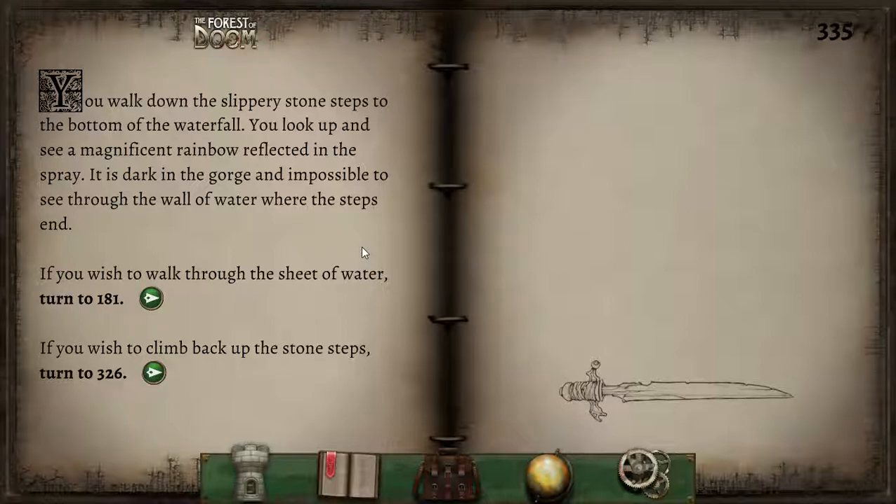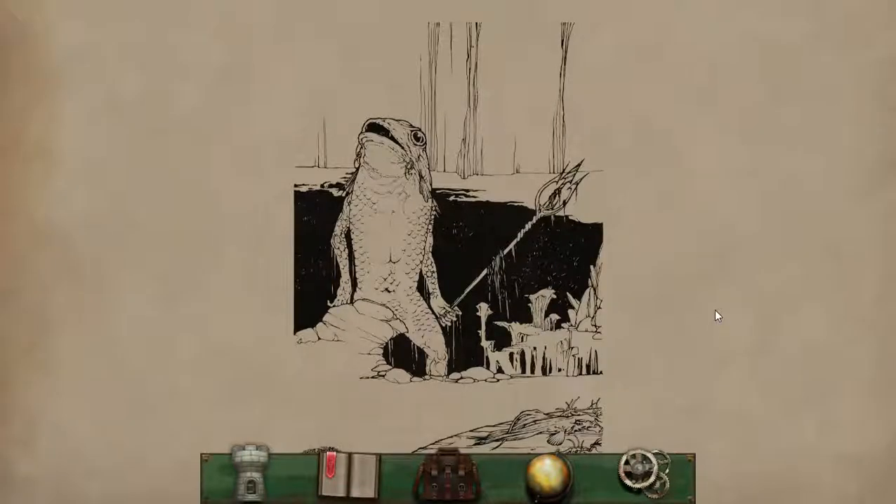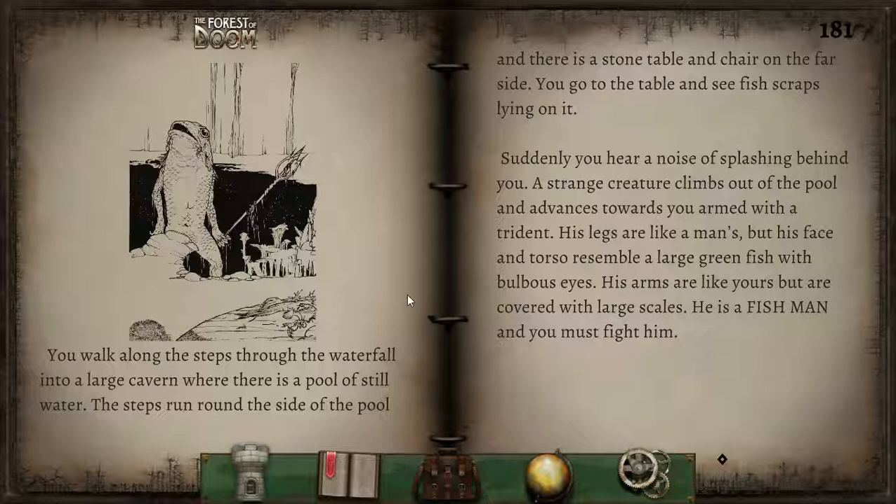You walk down the slippery stone steps to the bottom of the waterfall and look up to see a magnificent rainbow reflected in the spray. It is dark in the gorge and impossible to see through the wall of water where the steps end. We may walk through the water or climb back up. Let's just go through the waterfall. It's the fishman picture! So many fond memories — disturbingly upright. You walk along the steps through the waterfall and into a large cavern where there is a pool of still water. The steps run round the side of the pool, and there is a stone table and a chair on the far side. You go to the table and see fish scraps lying on it.